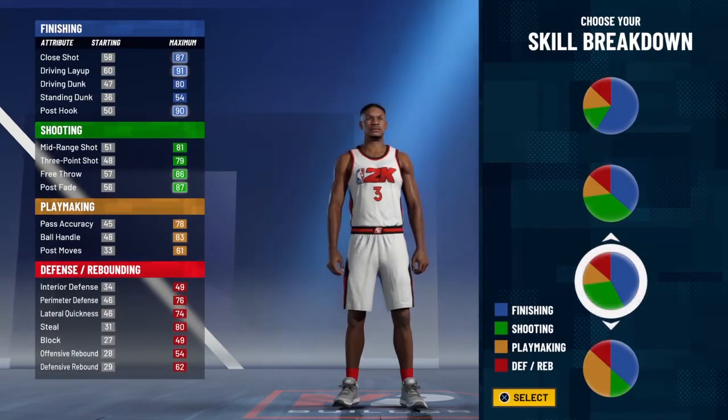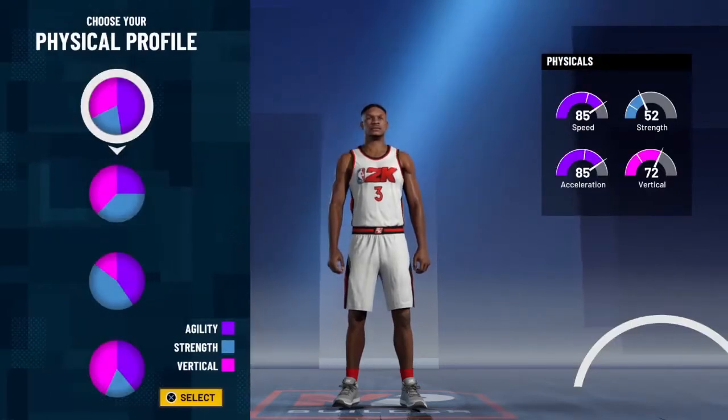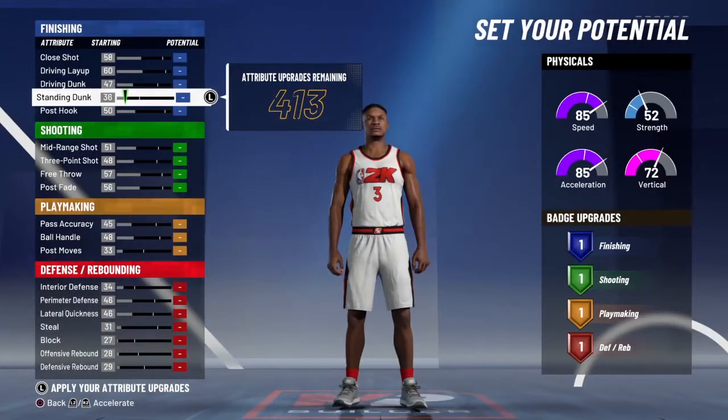You want to make him a point guard. You want to go with the pie chart where it's more finishing than shooting. You make him a point guard because you get more badges. And on top of that, if you play pro-am or whatever, you already got the point guard position because Bradley Beal is only 6'3 anyway. And of course, you go with the speed.